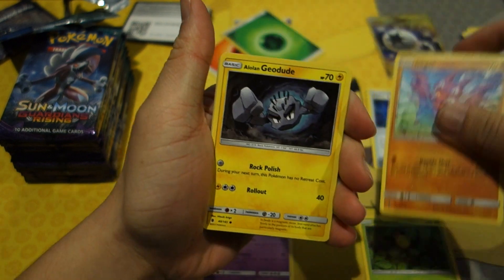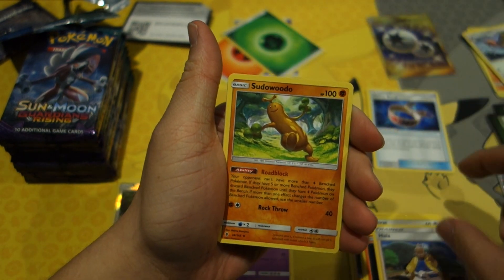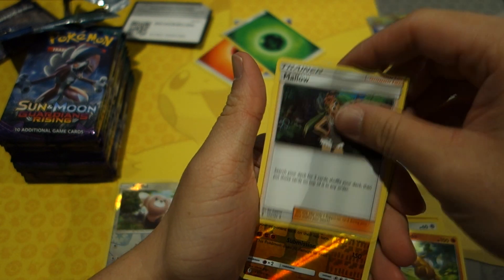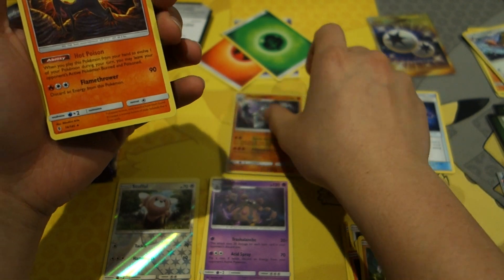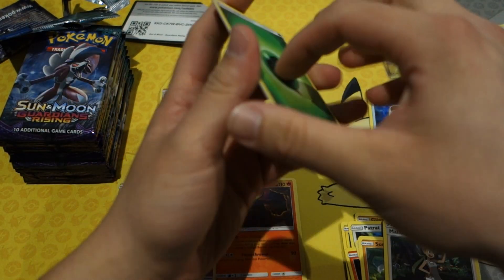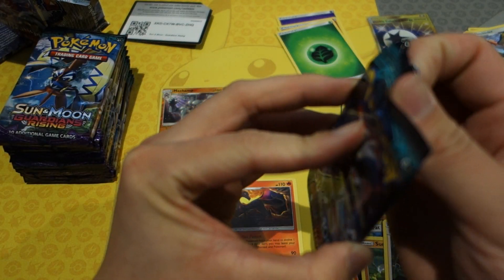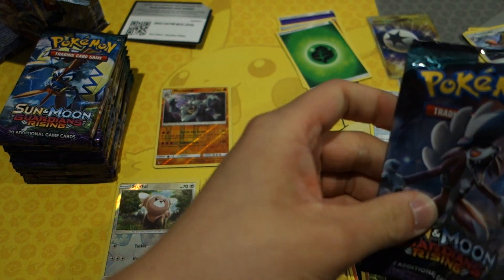On to the next pack. We've got a Bellsprout, Fletchinder, Geodude, Alolan Rattata, Hala, Sudowoodo, Mallow, a reverse holo rare, and a Salazzle. That counts as a hit.